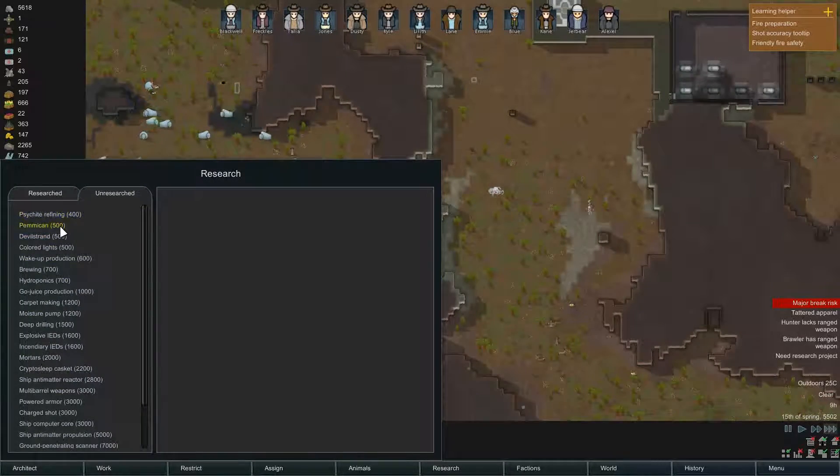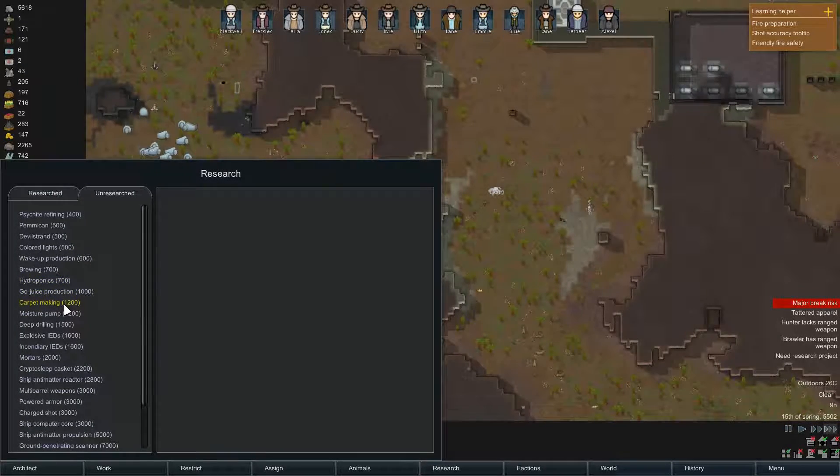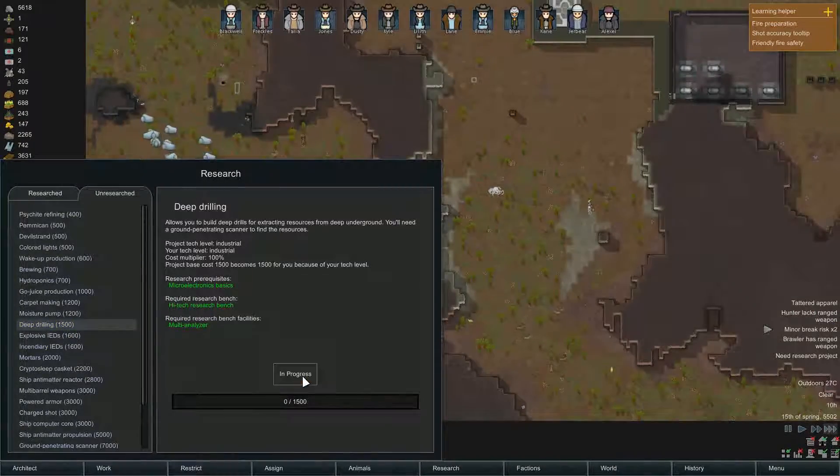Research finished. Options include caught lights, wake up, brewing, hydroponics, go juice, carpet making, moisture pump, deep drilling. Let's go for deep drilling research.